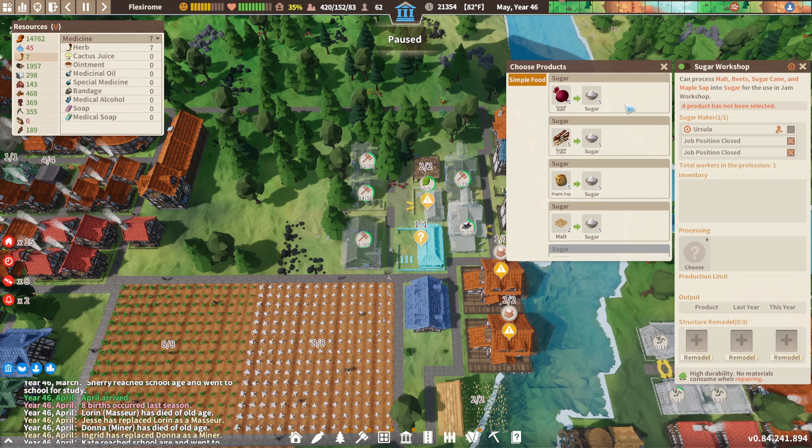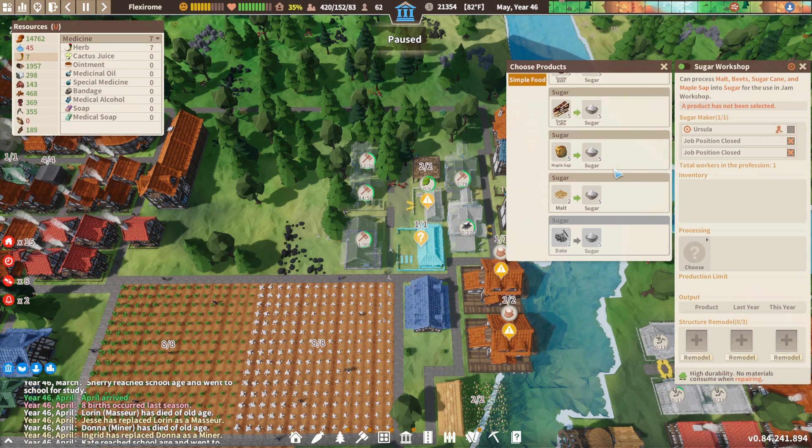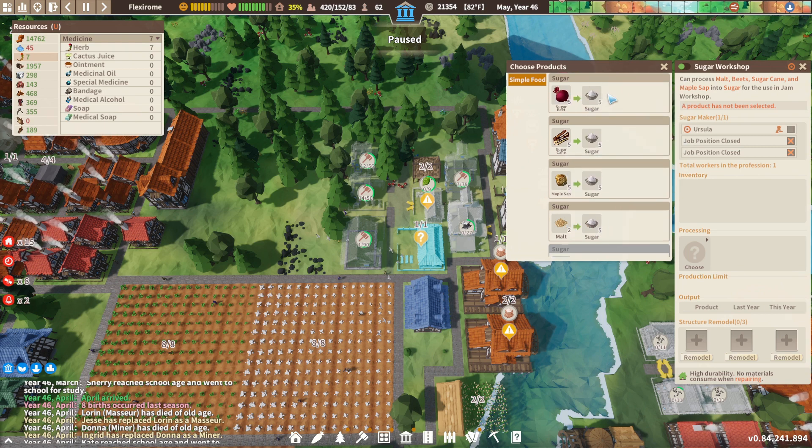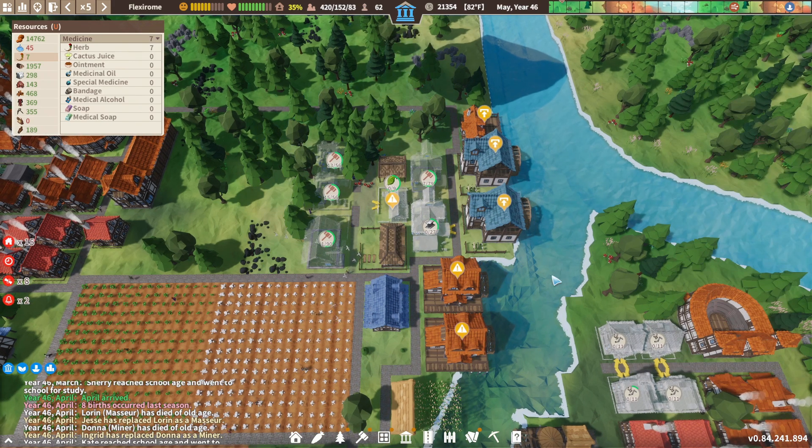Sugar workshop — sugar beets into sugar, please. Maple sap. I'm not seeing any other... malt to sugar — that's a good one. Wheater oats. So we're going to use up the sugar beets that we have right now, because we have lots of sugar beets.